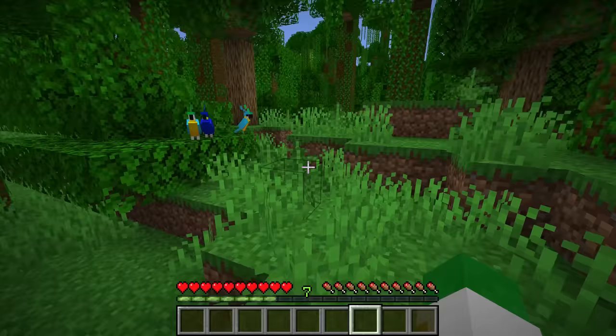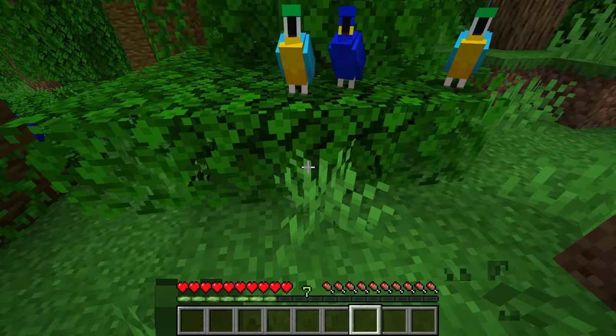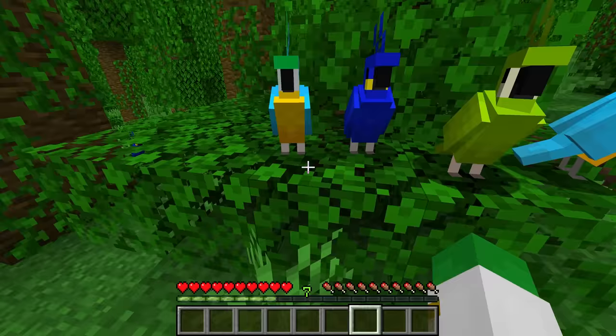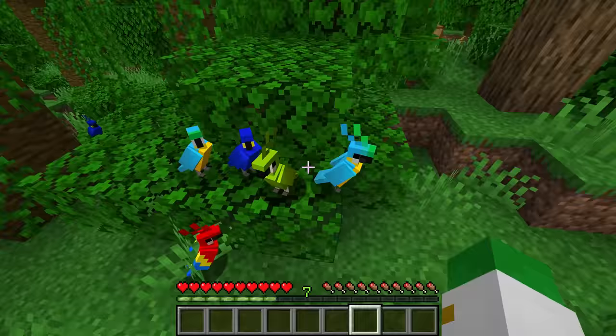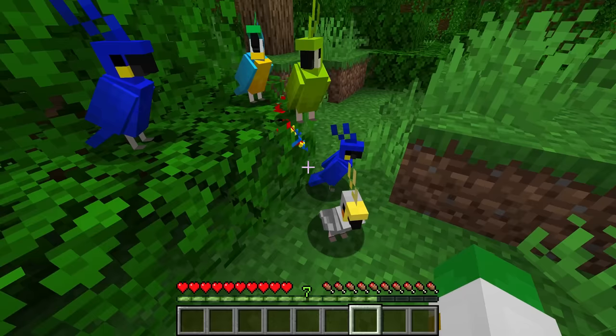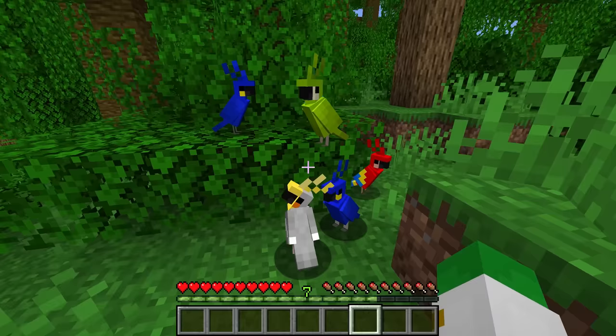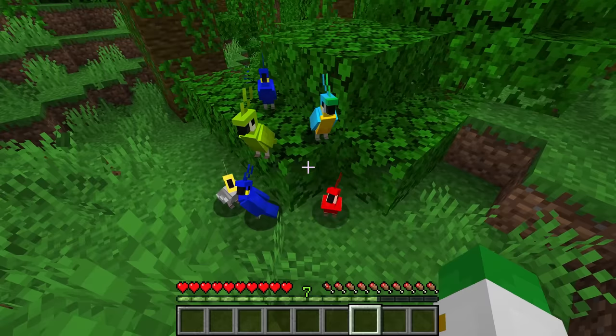For instance, we have creepers and witches hidden underground. Listening to our parrots, you can hear a creeper sound and a witch sound — we're not hearing the actual mobs, but those same sounds being mimicked by the parrots, giving us a kind of detection. However, very rarely the parrots will make a sound of a mob that is actually nowhere near them, so it has to be a repeated imitation to really mean anything.